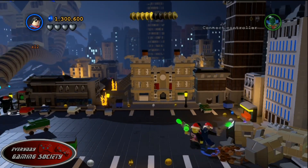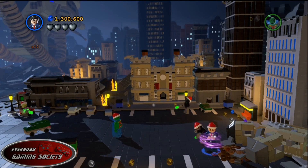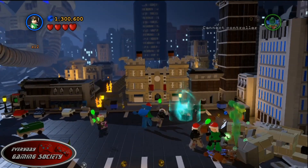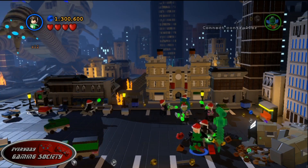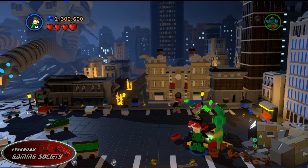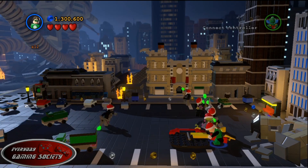The next part is the final part, where you're fighting Brainiac in his spaceship. Off to the far right, you're going to see a dirt pile. You want to use a character that can dig up dirt — I just use Green Lantern, that's the easiest. You're going to keep digging away, and you're going to be hit by a bunch of minions. Dig it up, and then there's going to be a Plastic Man platform, as always.